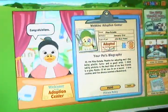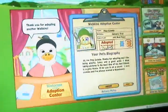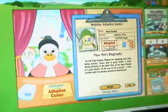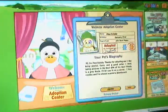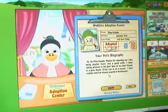Aww, there she is, she's so cute! So her name is Pina Colada, her birthday is January 21st, she's a jelly bean puppy and she's a girl. Hi, I'm Pina Colada, thanks for adopting me. I like being playful, funny, and a good artist.